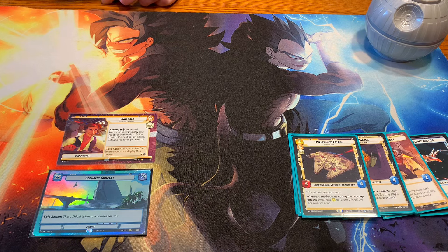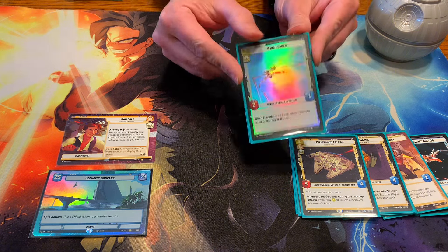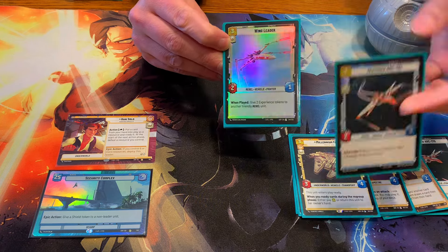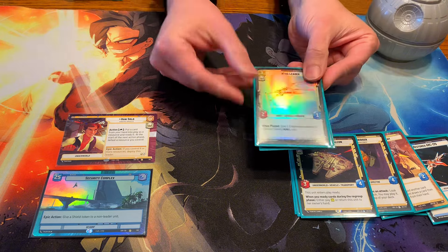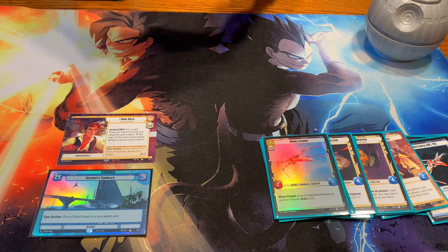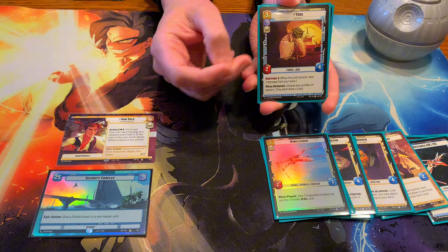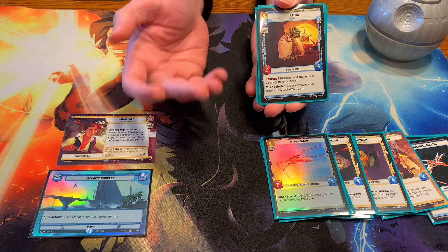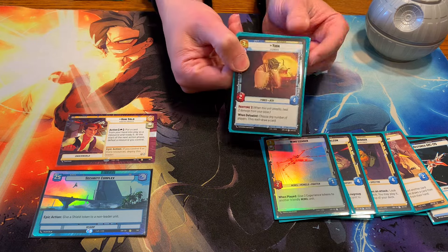Next up, we've got Wing Leader — fantastic, I run it at 3. Playing Restored Arc into Wing Leader is a fantastic play, or just buffing an Ezra. I'm also playing Yoda. I was sort of on the fence about this one because it only has 2 power, but being able to play it on turn 1 is nice. It does have Restore 2, and on defeat you can choose to draw a card, which you'll always do — that really helps with Han.